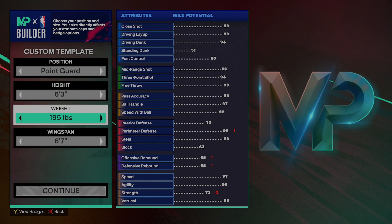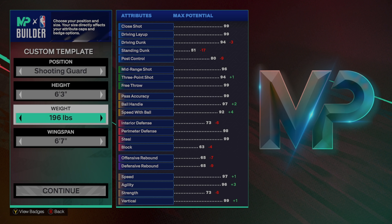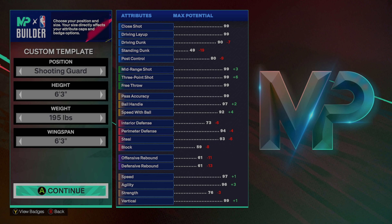To start off, we're going to make him 6'3", 195 pounds, and we're going to make him a shooting guard. We're also going to give him a 6'3" wingspan so we can maximize that 3-pointer.